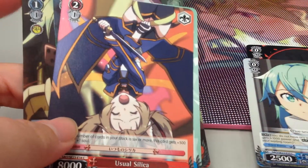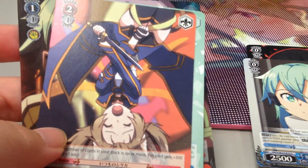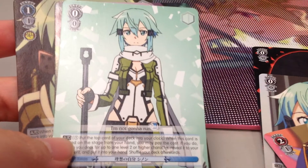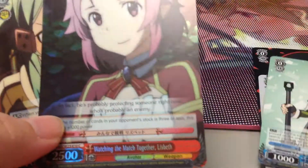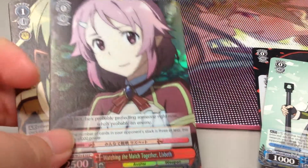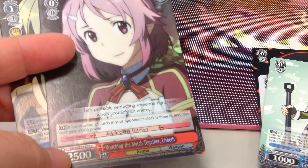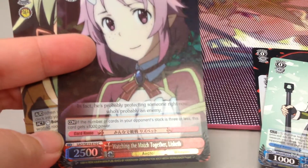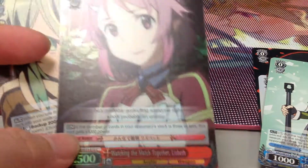Oh, so cute! Silly card. There's a two-one. This is a zero-zero again - Sinon. And we've got a foil here. It's Lisbeth. This is a rare card. Well, not really - it's not a rare card, but okay. It's a foil. Can't complain. It's pretty.